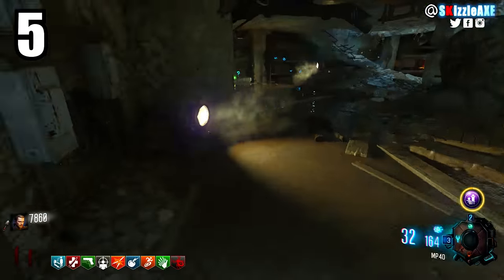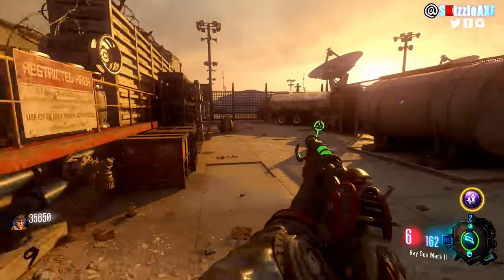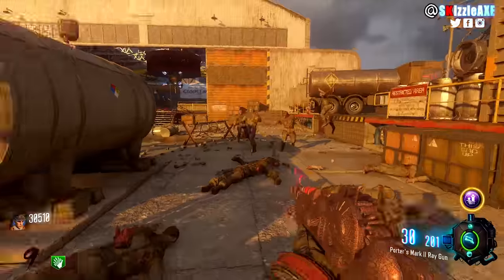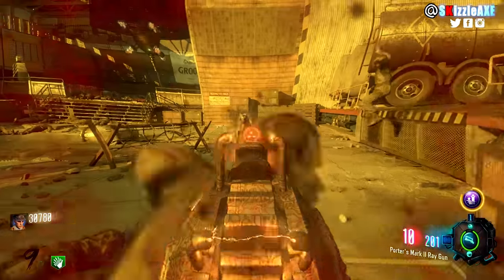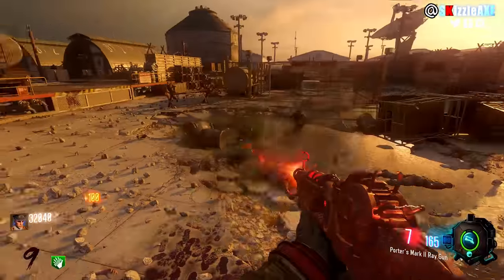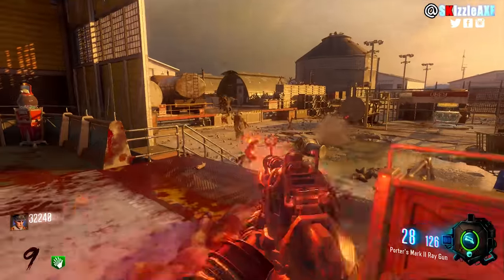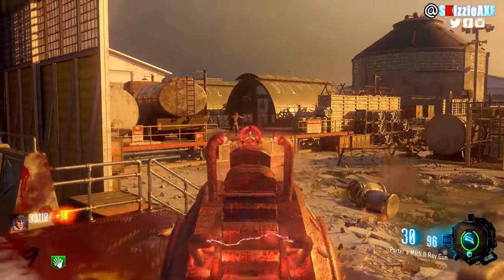At number 5 I'm talking about the Ray Gun Mark 2 — it's thick and Bob loves it. It's got 21 ammo in the mag and 162 in reserve. When you pack punch it, it's called the Porter's Mark 2 Ray Gun — Bob always gets confused about why it doesn't just stay Ray Gun Mark 2. Upgraded you get 42 ammo in the mag and 201 in reserve. It's got a cool pack punch camo and a red muzzle flare that is just beautiful.